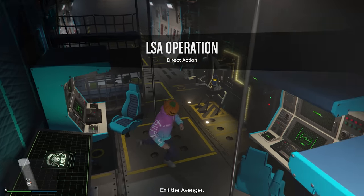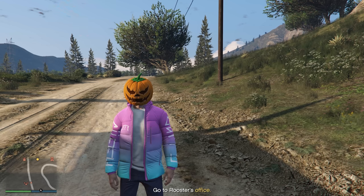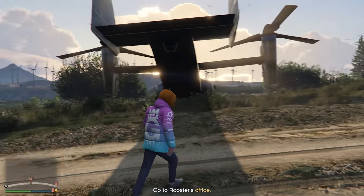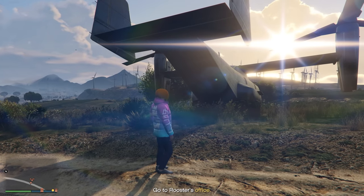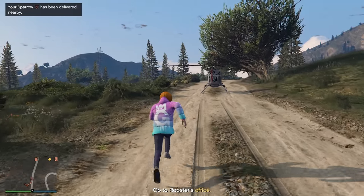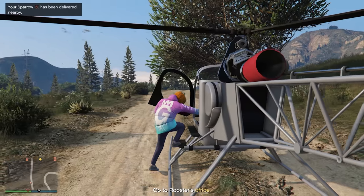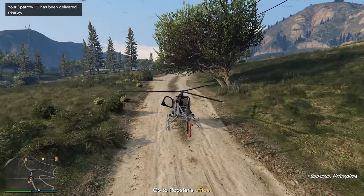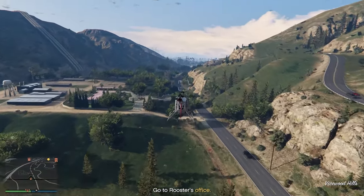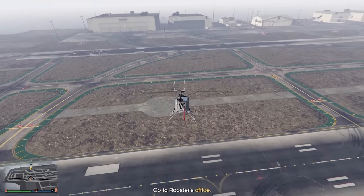We'll exit the Avenger. LSA operation, direct action — it sounds like we're going to get the Torador, which is the aquatic vehicle. We need to go to Rooster's office, so we won't take the Avenger over there. We'll spawn the Sparrow instead — just a little bit faster and easier to get over there. Let's speed this part up until we get there. Maybe this is where Rockstar has hidden all the cars they've taken from us — we're going to collect them from the aircraft carrier.